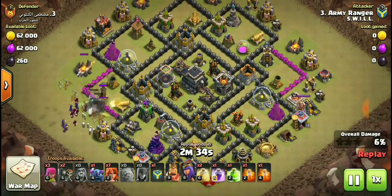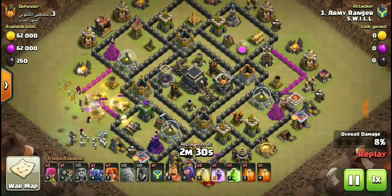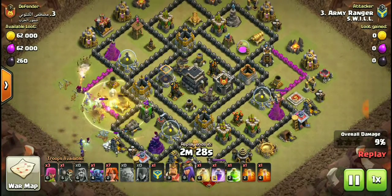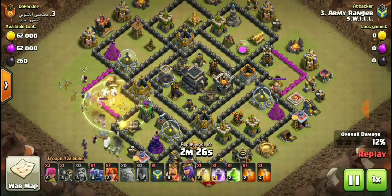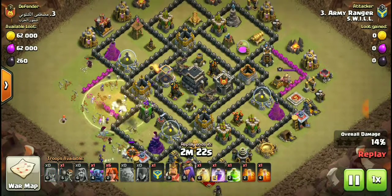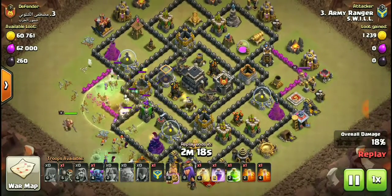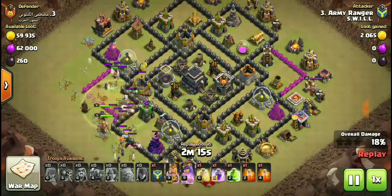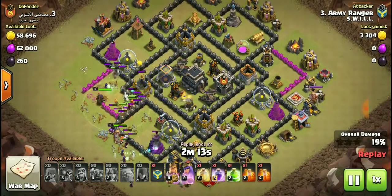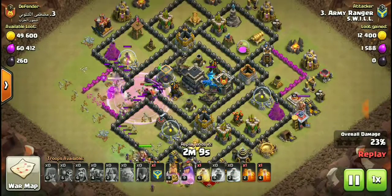He attacks from the west side. Skeletons take out some stuff. No wall breakers initially — the crossbows are going in hard on the golem. The golem is getting beat down by two crossbows. Heal spells go out, then wall breakers come, a rage spell, and an electro dragon appears.